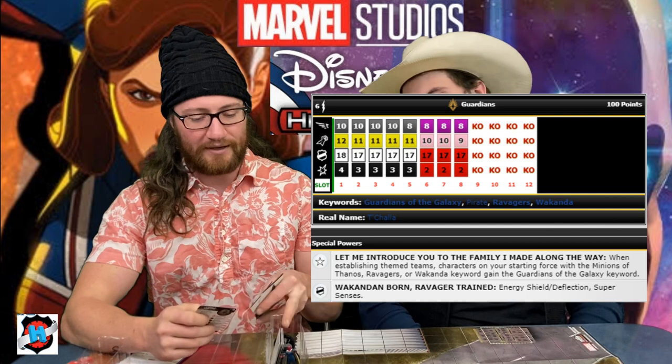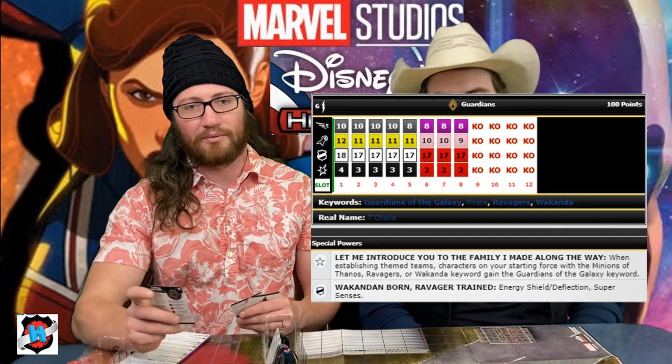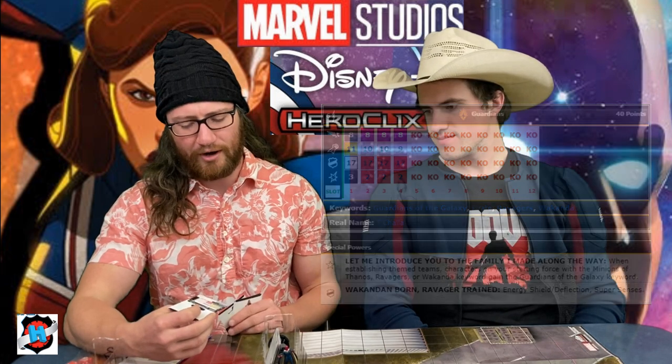Next up is T'Challa Star-Lord at 100 points. I just needed a big beefy guy. I could have run almost everything out of these two boosters and it wouldn't have been terrible, but T'Challa at 100 points is a 12 for 4 with Pulse Wave and Outwit. He doesn't have any reducers — he's got Energy Shield Deflection and Super Senses. He does have a trait that lets him keyword cheat Ravagers, Wakanda, and Guardians of the Galaxy, but that doesn't help me. I could have played him at 40 points where he'd be an 11 for 3 with Running Shot Pulse Wave, but I really like that top dial where he's a 20 defense from range. He's only 6 range but he has flight, so he's going to be one of my taxis.